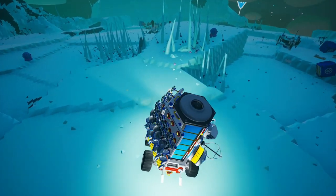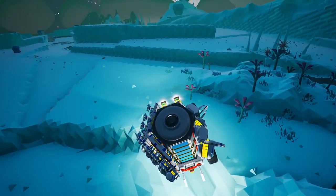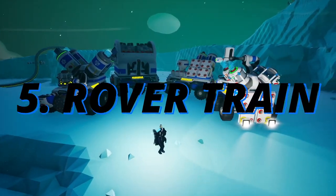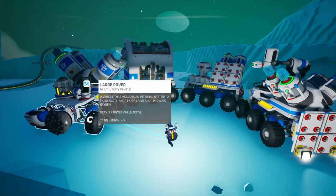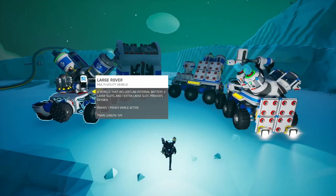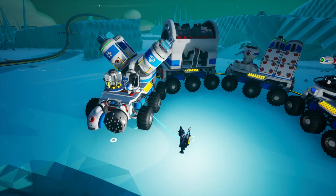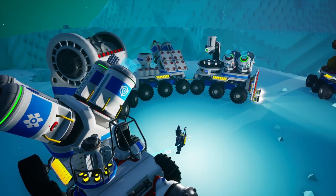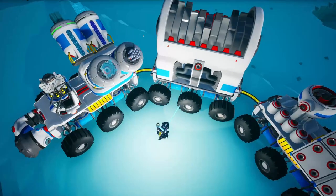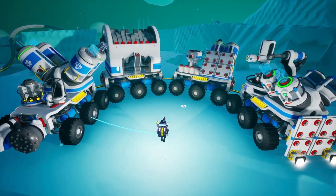Now let's look at the rover train. Basically these are four rovers linked together — the maximum length for a rover train. In the front we've got a drill and a paver so we can make traversal easier, plus an RTG for power. We've got some elementary resources like compound, astronium, glass, or carbon. Then we've got a shredder, so if we encounter anything shreddable on the go, by the end of our journey we can have a lot of scrap.